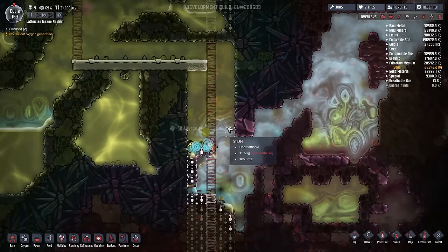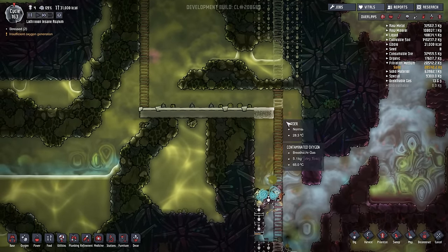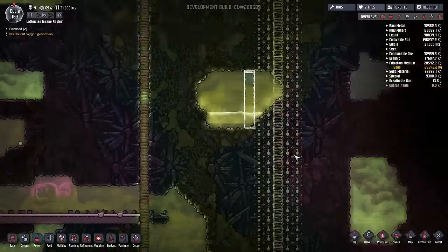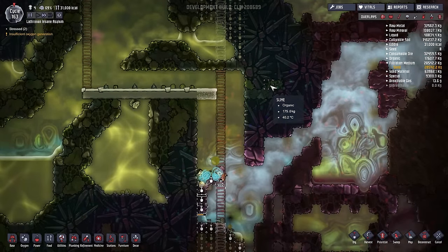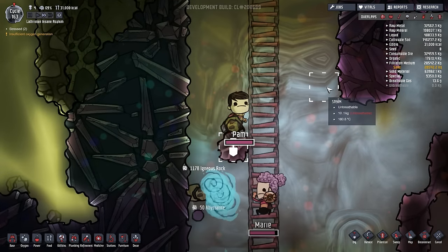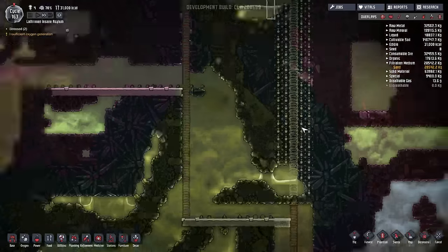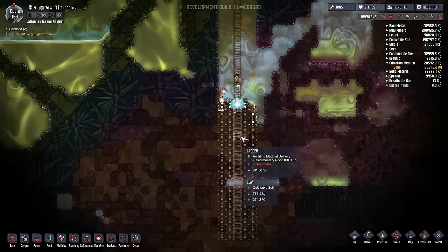One slight problem is that the steam is heavier than the contaminated oxygen, which means as we do this the contaminated oxygen is going to go all the way up here and get stuck. So we're likely going to have to make a gas pump to simply get out all the contaminated oxygen, and then when that's finished completely seal this place up so it's completely airtight. Oh look, regular water - so I guess it's condensing as low as here. Maybe a bit of overkill with the cooling tower but it still looks cool so I'm still going to do it.